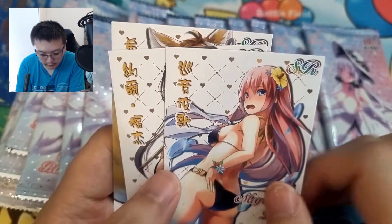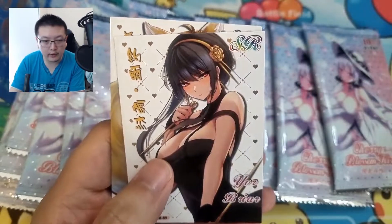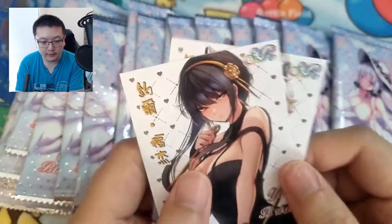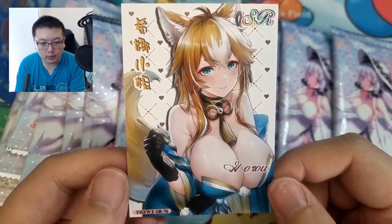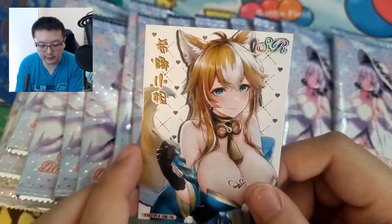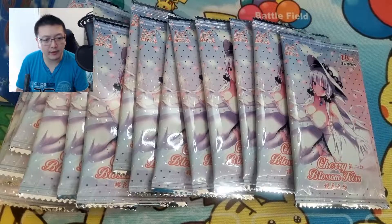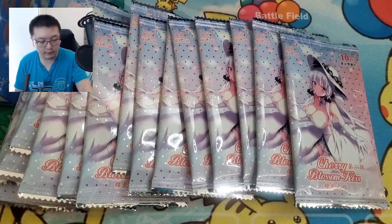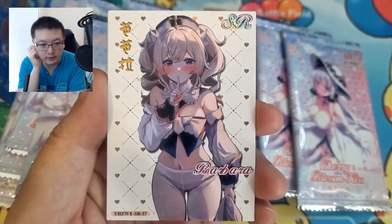Got another SR — very nice. These characters look a bit inverted. I'm pulling cards and it's a shame I can't always tell exactly what series or characters they're from — I'm mostly guessing from the name printed on them. If someone can let me know which series the fox girl is from, I'd appreciate it. Barbara I know — she's from Genshin Impact.